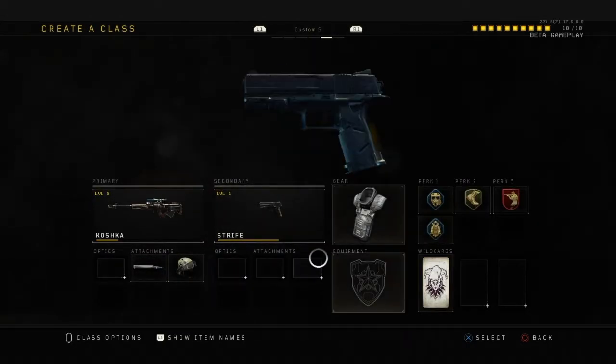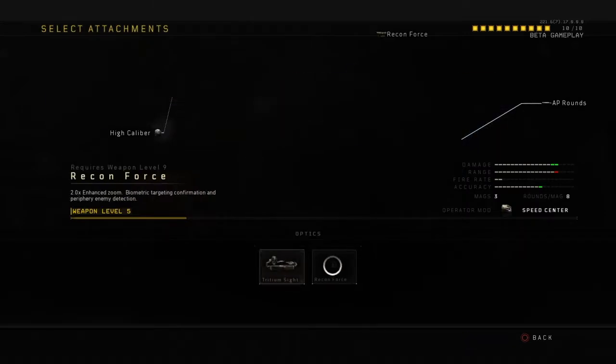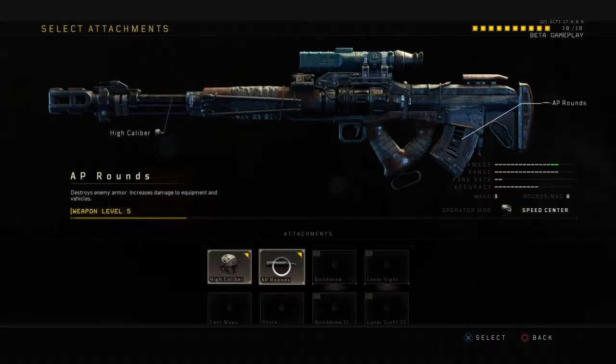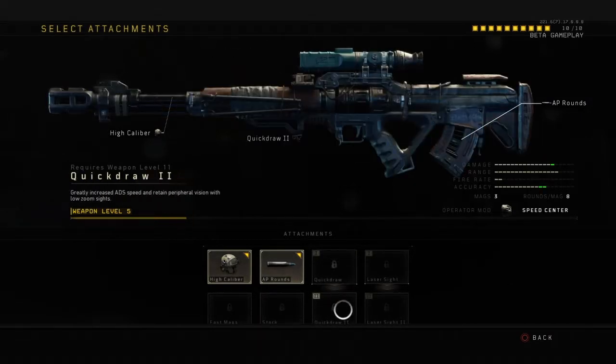I'll probably get rid of Flak Jacket and put on Quick Draw. I heard it makes the scope look a bit weird, kind of like an air-coke sort of thing — but actually, testing it, no it doesn't. So I put Quick Draw 2 on it.